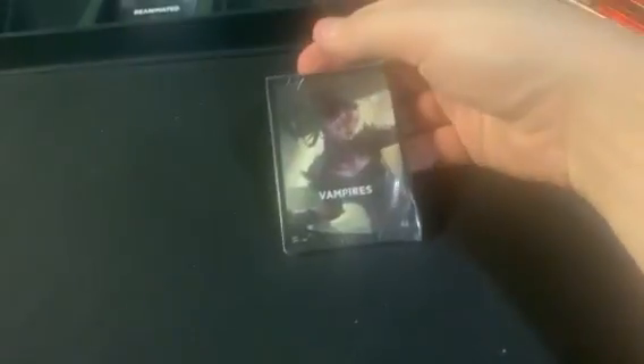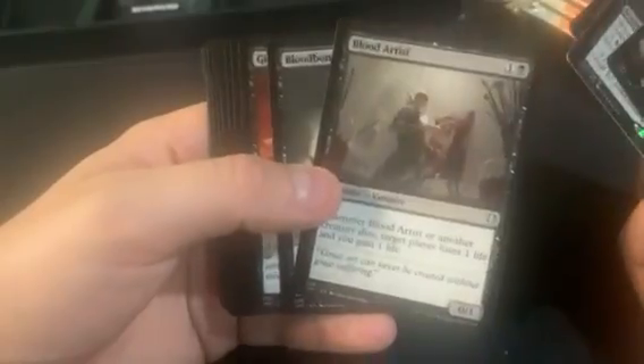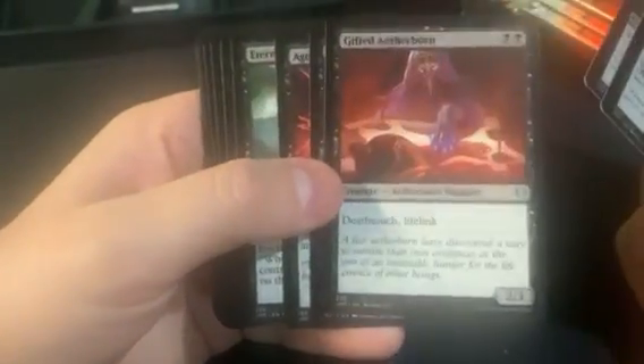Then the showcase purple — yeah, Vampires. Vito, Thorn of Dusk Rose, and a Blood Artist — that's pretty good. Even Gifted Aetherborn — you have to make sure you check your commons for value from them; even sometimes hard to extract it.